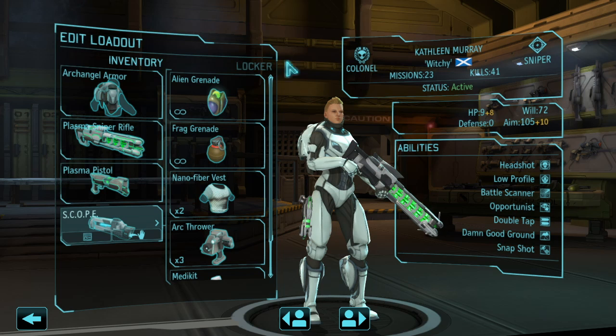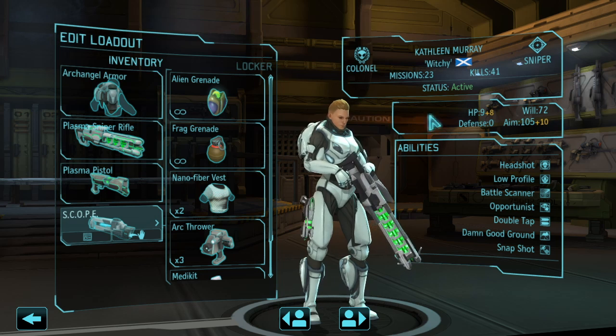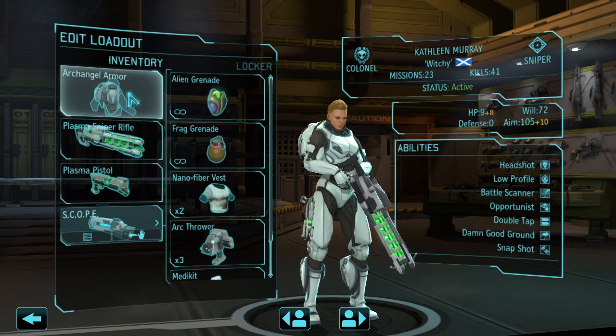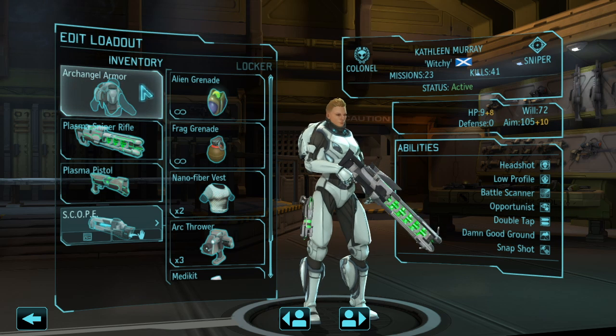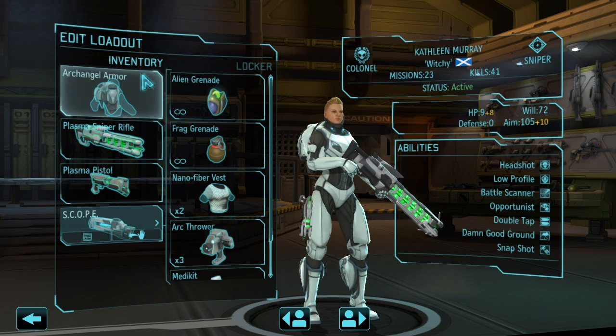For loadout, the armor I would recommend is the Archangel Armor. It gives you a big bump in HP and the jetpack ability to get your sniper pretty much wherever you want to place them, which is a huge tactical advantage in combat. If you unlock advanced flight, you can fly around for half the battle without depleting your flight ability too quickly, and it lets you easily find high ground with a view of most enemies in the area.